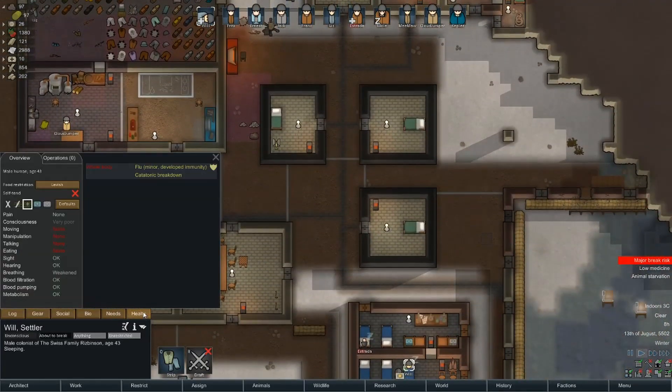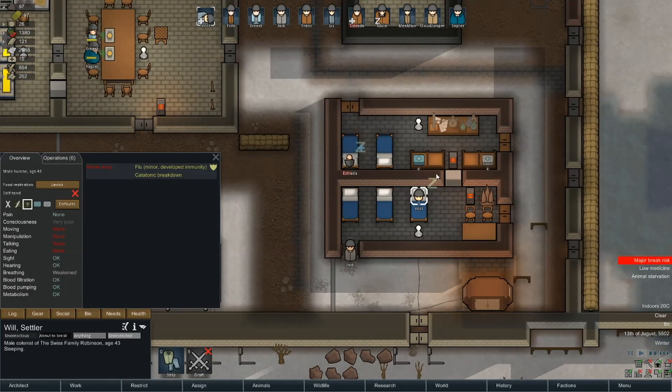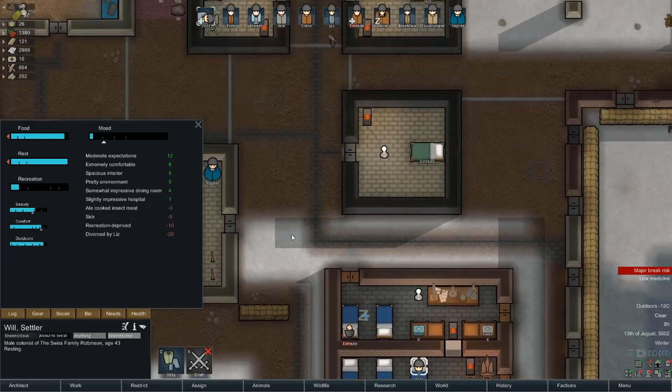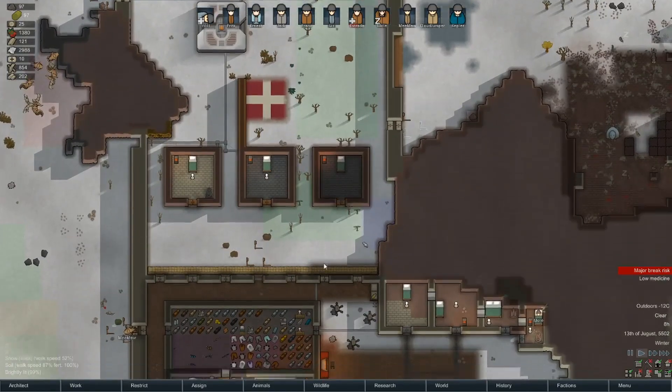Will is pretty well knocked out — not in good shape at all. He's got flu, he's unhappy, and now he's catatonic. He's still complaining about his meals despite being in a coma — I don't know how that works at all. But yeah, the big issue of course is that our mom and dad have gotten a divorce. Will and Liz no longer love each other, so heartbreak indeed.